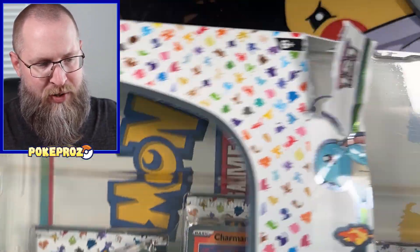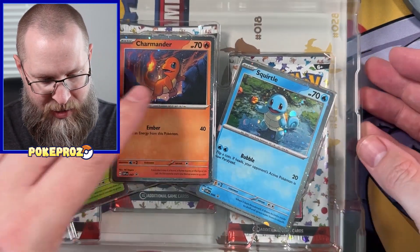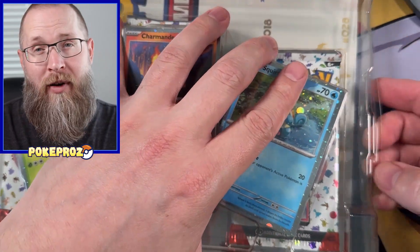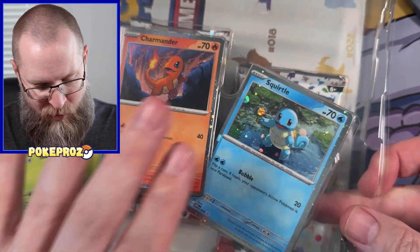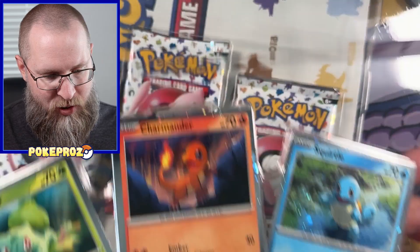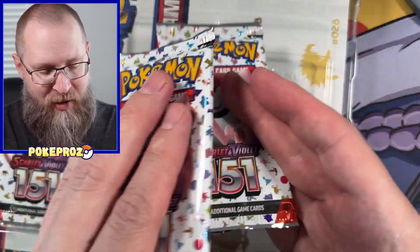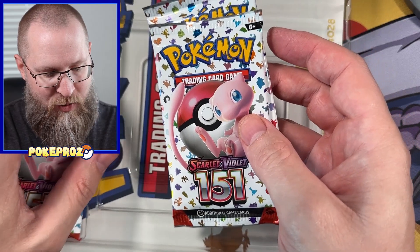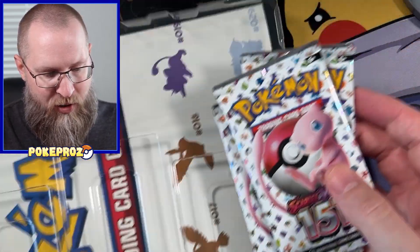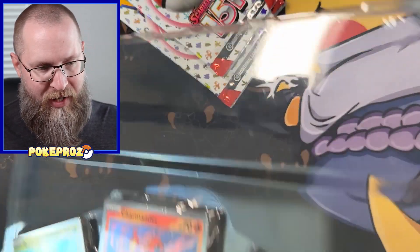Starting on this poster collection, I really wanted to get these promos more than anything. My kids will love the posters but the promos are pretty cool. They've got this cosmic foil thing going on. There are three packs in here — we'll open those together with the ETB packs. You get the cool poster and the three promo cards.